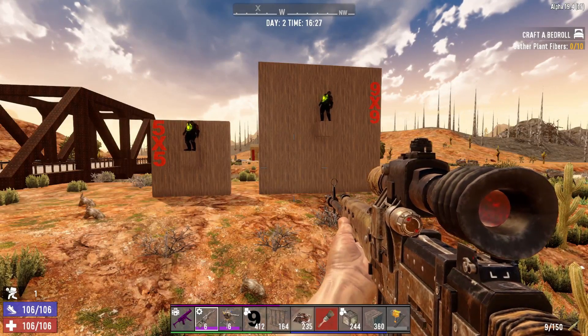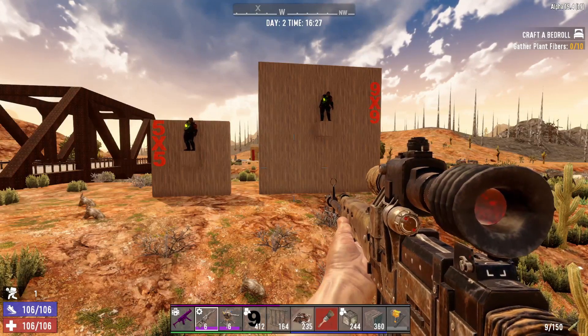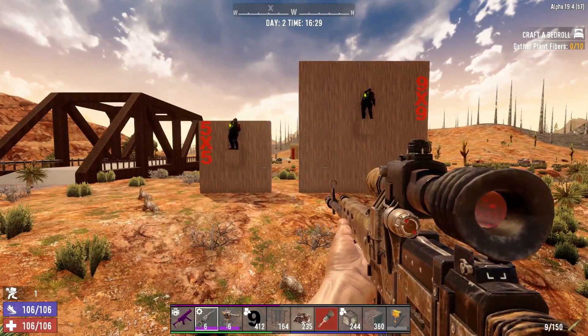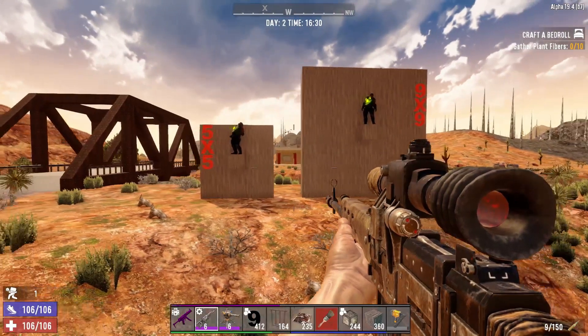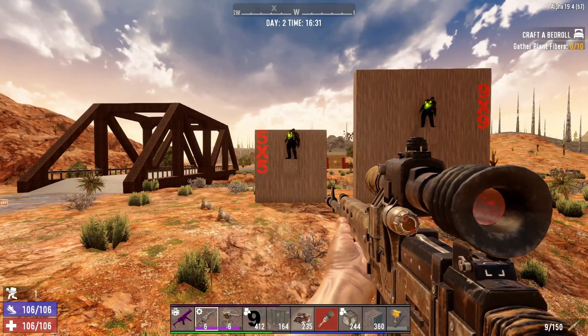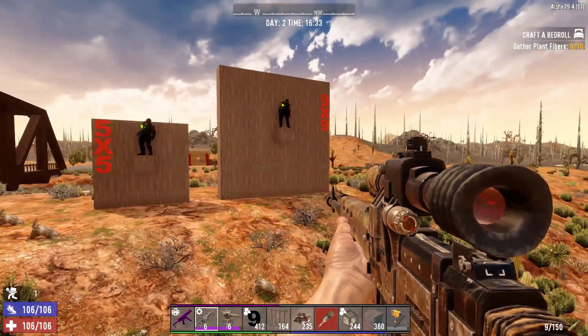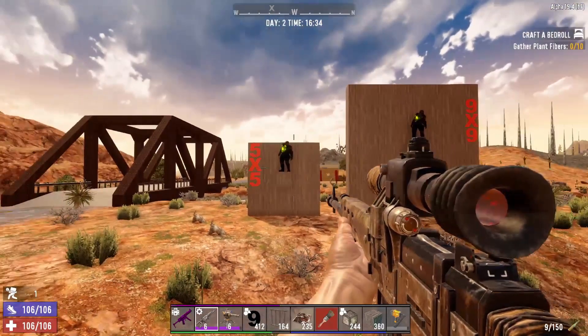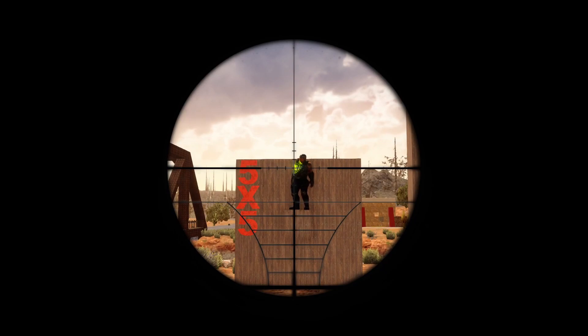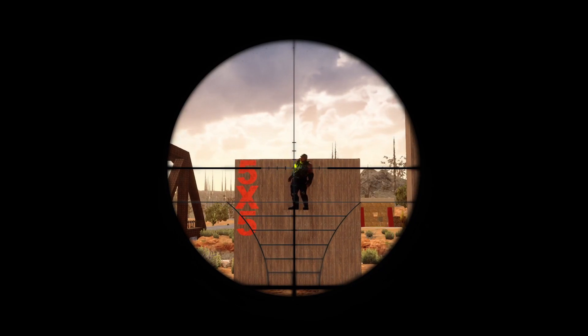Welcome back to Seven Days to Die Alpha 19.4. This is a bit of a 'let's have a laugh' video. What I've done is created a 5x5 wooden block and a 9x9 wooden block, and I want to see how much damage the demolisher does if he blows up on that.